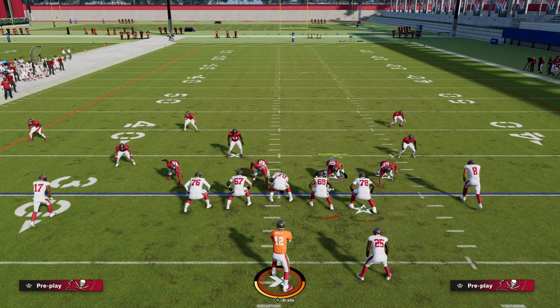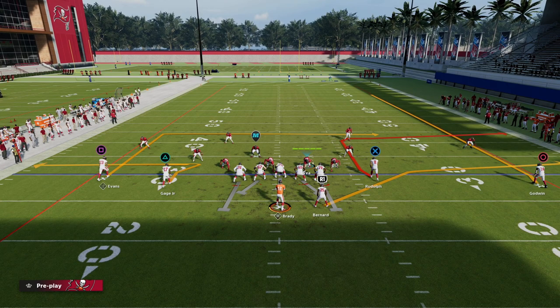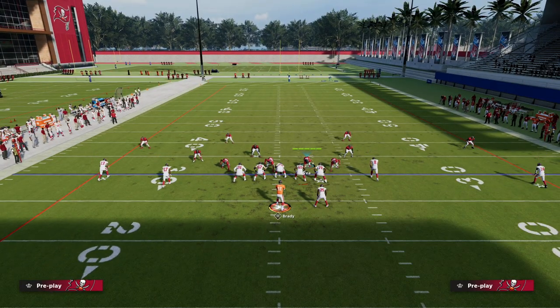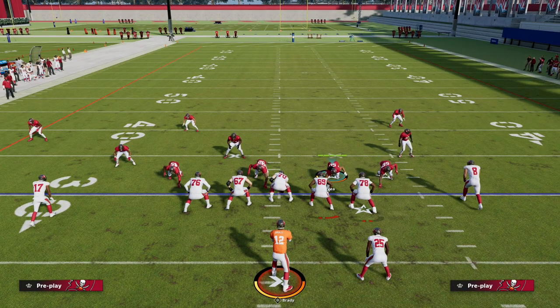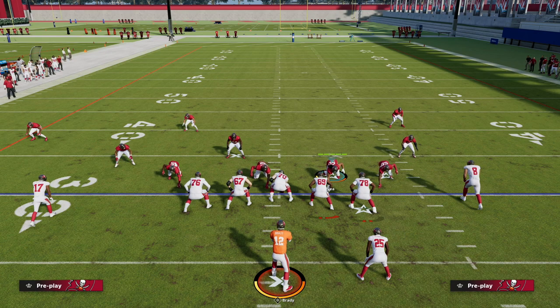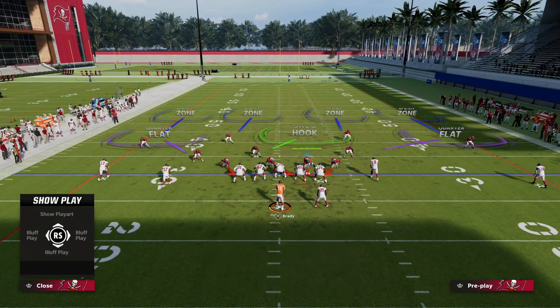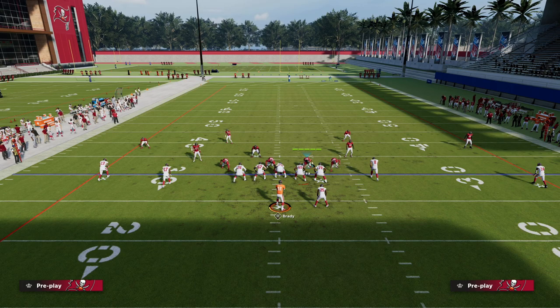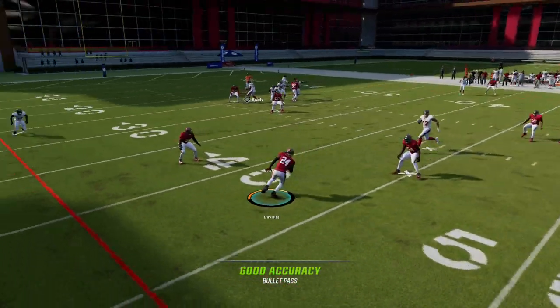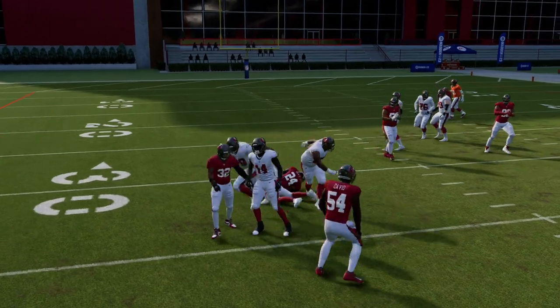The last rule in this introductory video: if the number one receiver goes underneath — like in a smash concept — the quarter-flat defender gives a smash call to the corner, and the corner bails back to help defend the corner route. This is how the coverage adapts to route combinations on the field. You can see that once number one goes underneath, you take the corner right away.